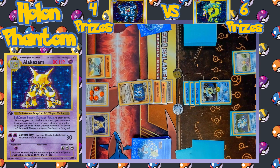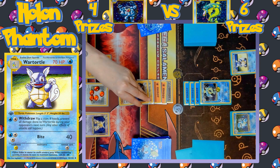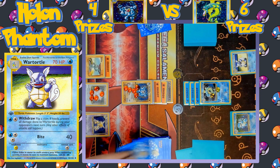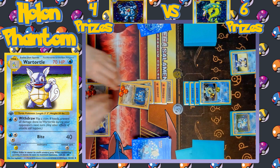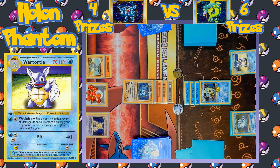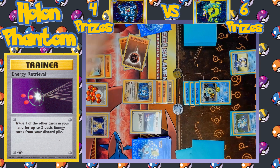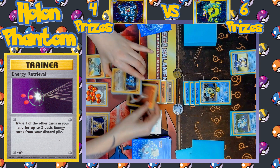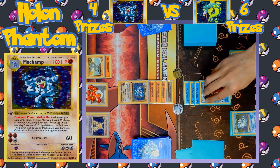Another Dragon Rage hits Machamp for 50 damage, and Gyarados takes 10 in return from Strikes Back. Damage Swap moves everything off Machamp onto Chansey once again. The Machamp player tried to attack, but forgot they didn't have enough energy — luckily it was caught in time. The benched Squirtle evolves into Wartortle, and there's the attack: Dragon Rage hitting for 50 damage. Gyarados takes 10 from Strikes Back. Turn passes and another Fighting Energy is retrieved via Energy Retrieval so Machamp will be able to use Seismic Toss this turn, hitting Gyarados for 30 damage.